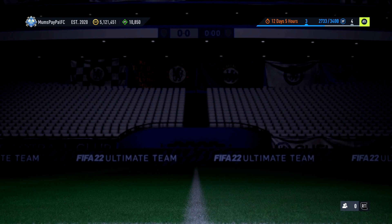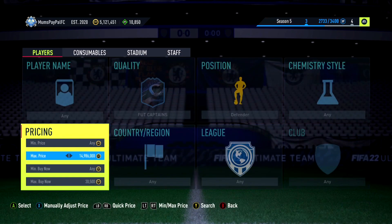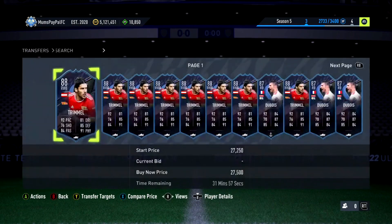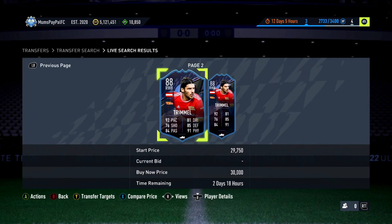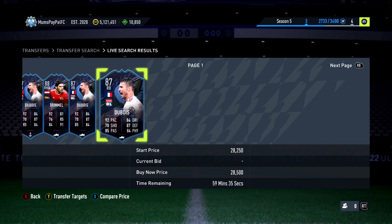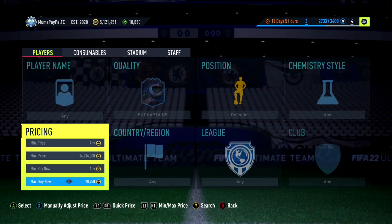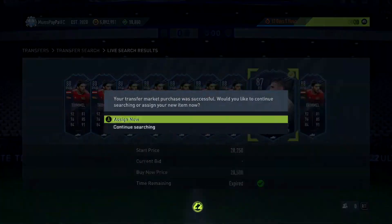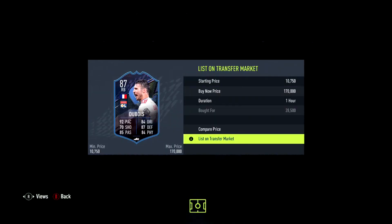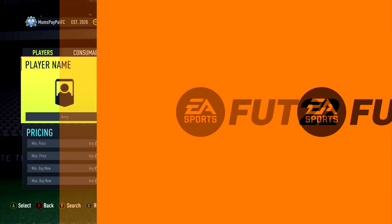Actually, you can just go Defender — don't go right back or right wing back specifically. With the Foot Captains defender filter it's Trimmel and Debois. They are pretty much the exact same price. Trimmel especially — you can get some incredible deals because he's in packs, about 1.5k tax. There you go, 28.5k for Debois — we can list that for just over 30k, so not a bad little profit.